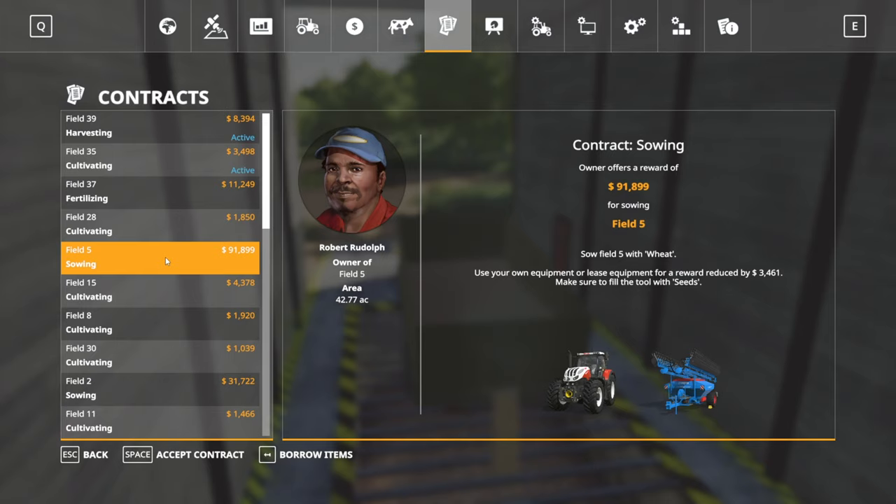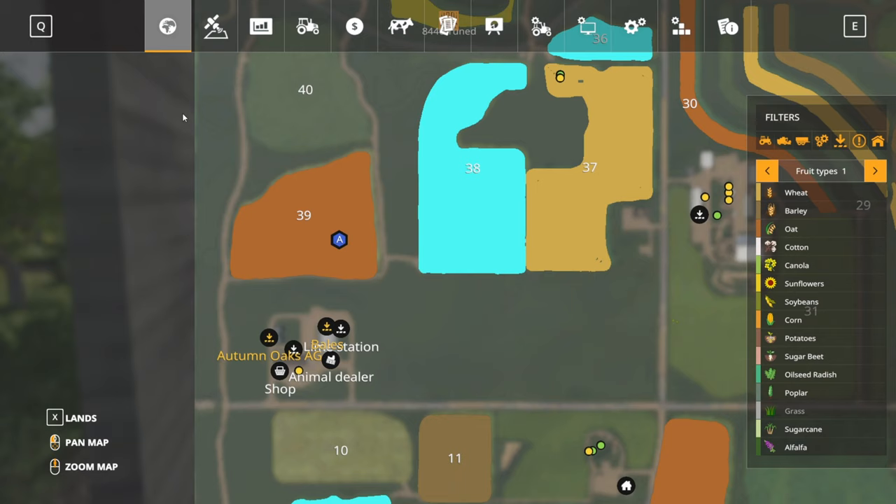Speaking of sowing, I think we're going to move right on to Field 5 — Field 5 with wheat, $91,000. We are going to take that contract. We don't need to borrow anything, right? Yeah, we got our own equipment here. I'm just double-checking to make sure I got everything right.